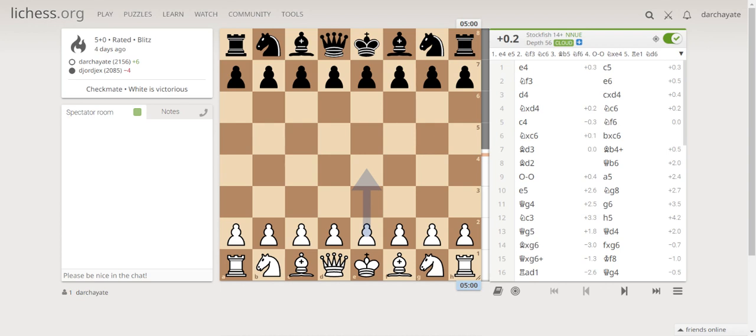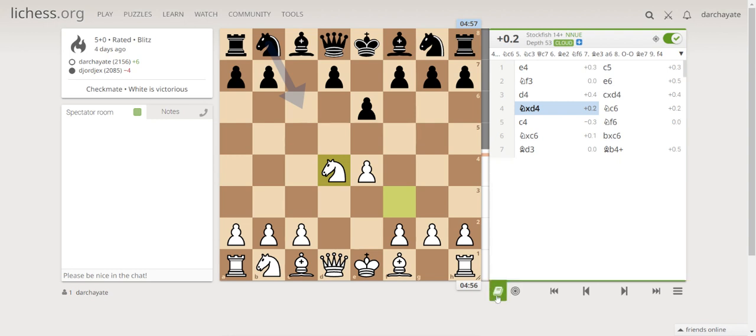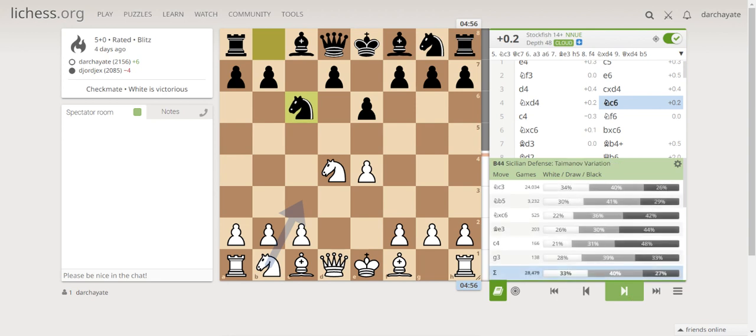Let's start with the game. I started with e4 since I'm an e4 player, then he replied with c5. I played knight f3 — standard — because I want an open Sicilian. After c takes d4, knight takes d4, we go into the book. This is the Sicilian Defense, French variation, with knight c6.